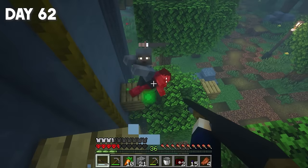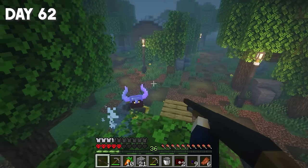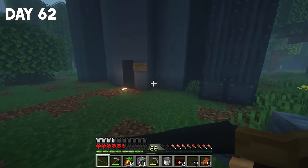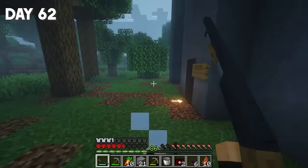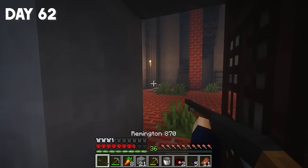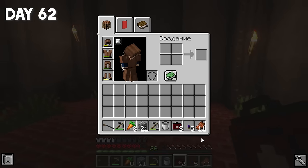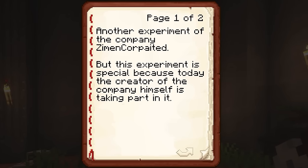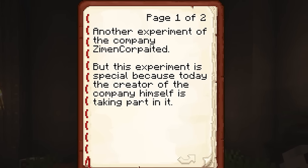I'm going down to find the entrance to this very tower from below. Perhaps we'll be able to climb up without using these ropes. Look — one more cave! Experiment 1,136,000? There's even an arrow pointing to the door. Let's carefully go inside. First of all, there's a bonsai here, this small tree. There's also a skeleton and two chests, some canned food, and most importantly, a book and quill. 'Another experiment of Zeam Incorporated. But this experiment is special because today, the creator of the company himself is taking part in it. What will come of this, and whether he'll remember anything, remains a mystery.' Guys, now this is a plot twist. So I guess I'm the founder of this company, and I was dragged here into an experiment?